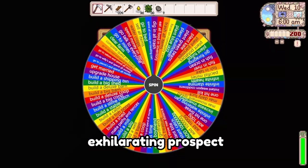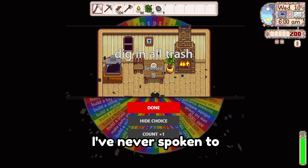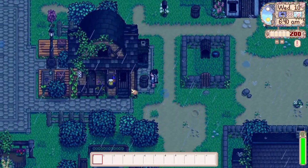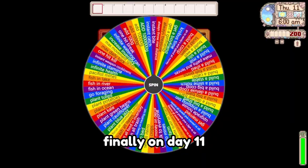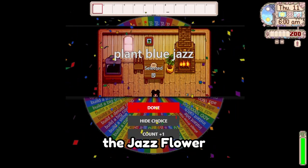Day 10 was the exhilarating prospect of waiting in trash adjacent to those I've never spoken to. Finally, on day 11, I was sent to buy our first crop — the Jazz Flower. Now this farm's beginning to look a lot more like a farm.